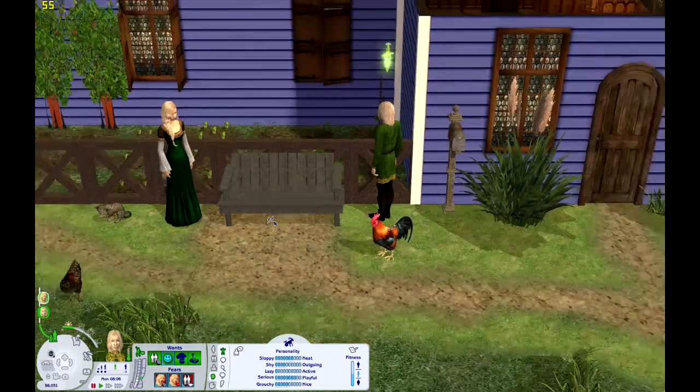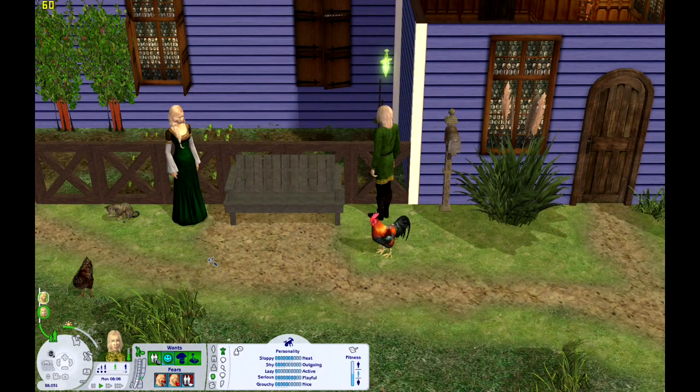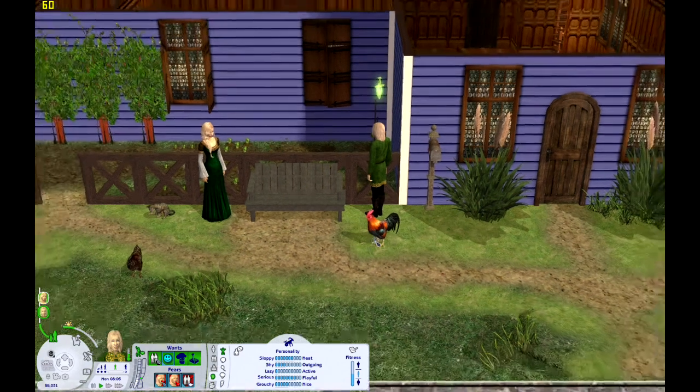As per usual, the Jarl and his wife are always going to wear this outfit — it just makes them really easy to identify. Same with the color coding. I just want it when I actually play this neighborhood to go, okay, that's a Jarl, that's a Jarl's wife. And with the colors, I can tell — oh, they're from this area. It might not be as easy to tell what their class is, but you can still tell where they've come from.